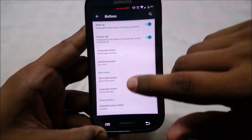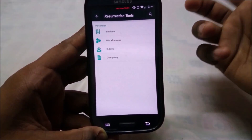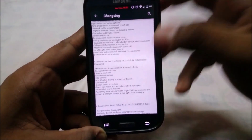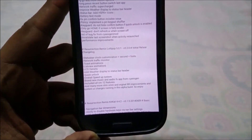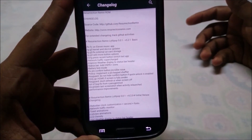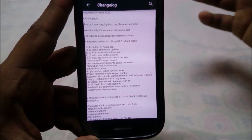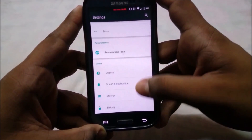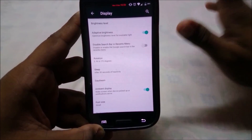There is a changelog available. Resurrection 5.0.1 initial release corresponds to version 5.2.0, and the latest is 5.2.1. The fixes listed are mostly for specific devices, not our device. Apart from that, this is a standard Lollipop experience.